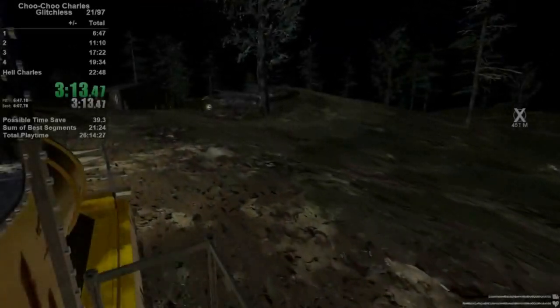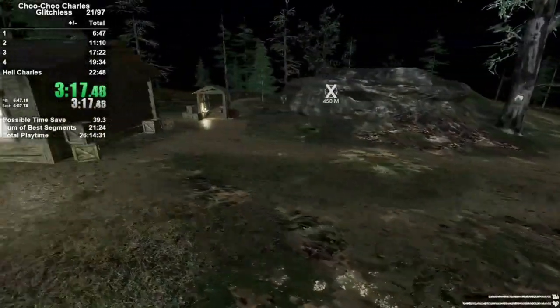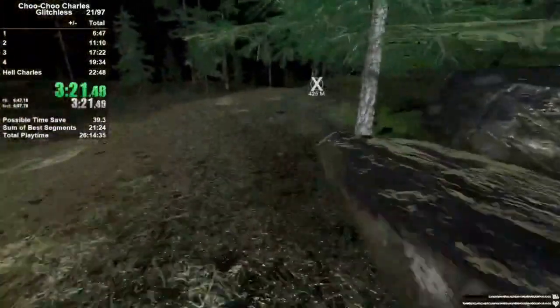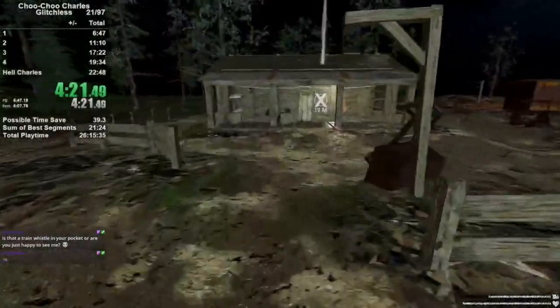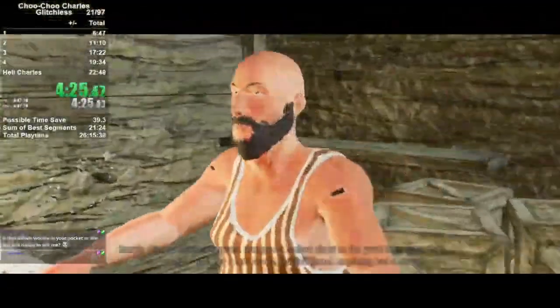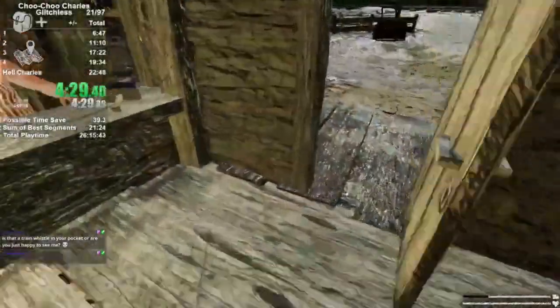We're going to jump ahead towards the end of our trip here. Once your marker gets to about 450 meters away, you just hop off your train and we're going to do some running. We're going to do a few jumps and cuts, mainly just because we're holding forward through these sections — that's just to speed things up. We're going to make it to our location and find Daryl here, who gives us a side quest for scrap.